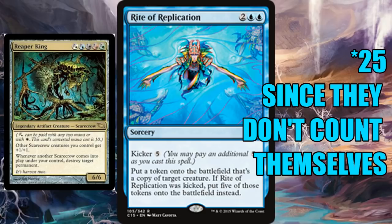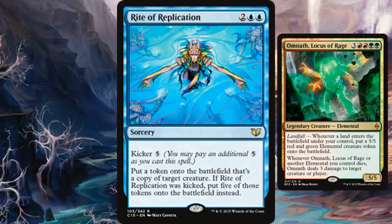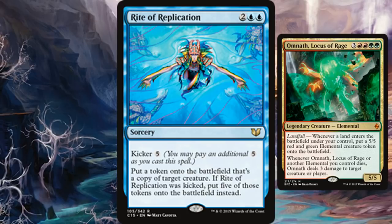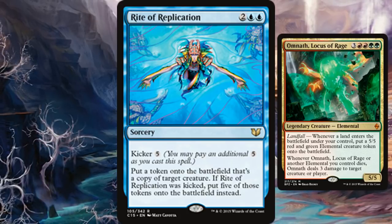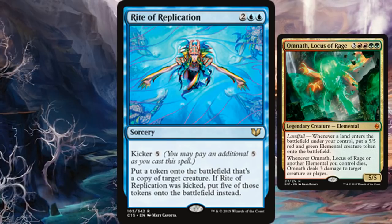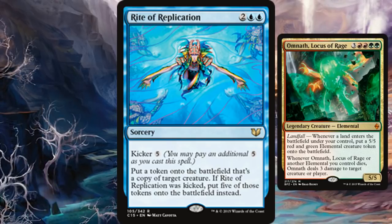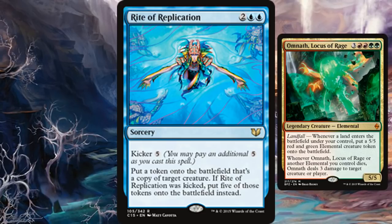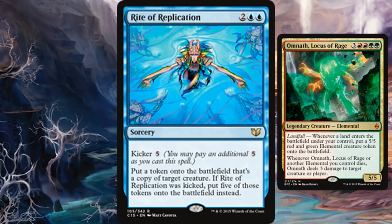Thirty triggers means you get to destroy 30 permanents — that is crazy. Omnath, Locus of Rage is also awesome with this card. Whether it's yours or your opponent's, if it's yours you get five more for six total. Five of them are leaving, so you get 30 lightning bolt triggers, totaling 90 damage.